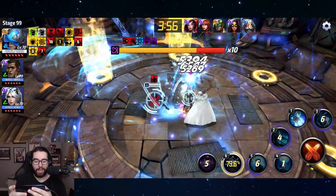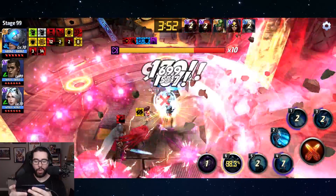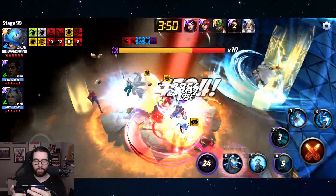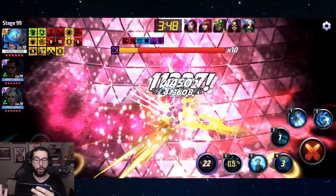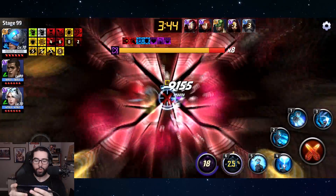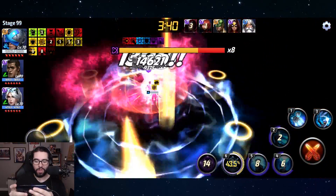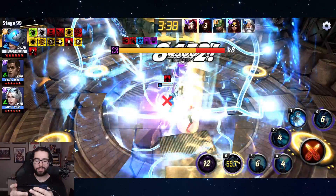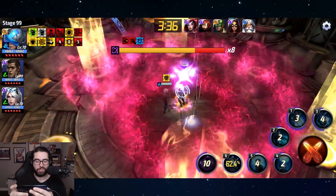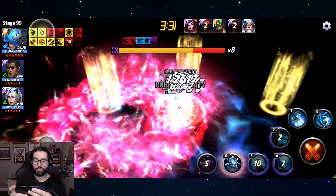When you couple that high base damage with 100% all defense down and mind resistance down — because he deals mind damage on all his skills — and Ebony Maw has low elemental resistance, you get damage like this where we're less than 100 seconds into the fight, already almost in the second phase. He's going at lightning speed.